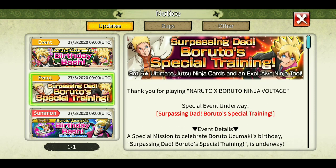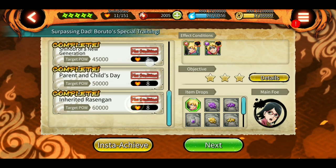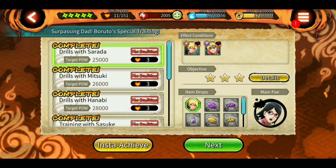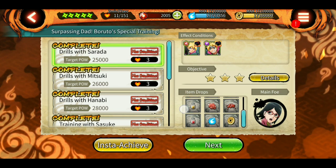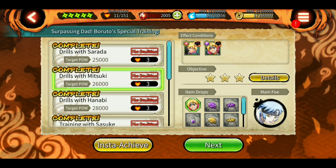So now let's look at the missions. There are eight stages and they are really easy — I played them all. As you can see, at stage eight it's only 60,000 power. You don't even need to use Boruto in your team. The drops you get from using Boruto aren't really something to look forward to.